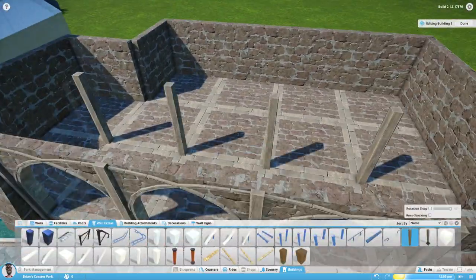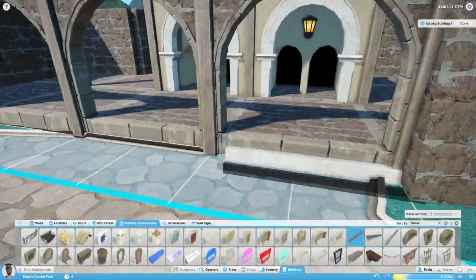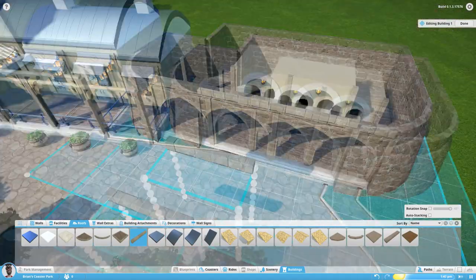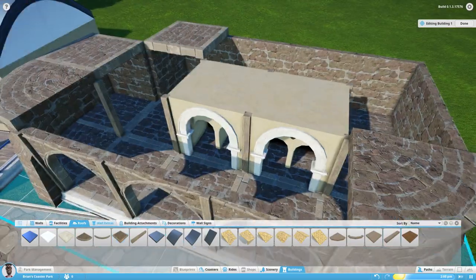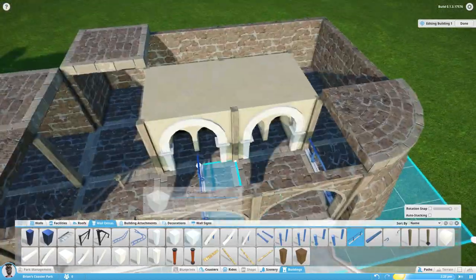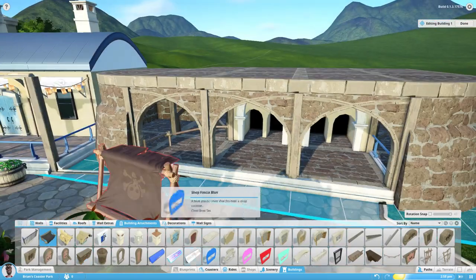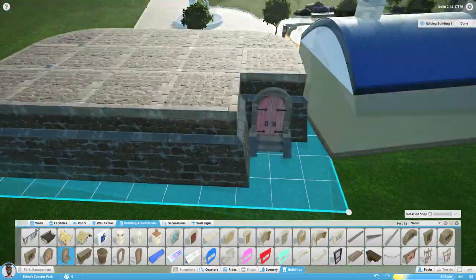Basically what I want to do with this park is I want to have multiple sections. The first section of course is gonna be the entrance section, and I want that to have like a home base feel. It's basically the park entrance, right? It needs to give off a kind of vibe and I don't want it to be industrial. I don't want it to be too modern - I kind of want it to be a mix of modern and old.